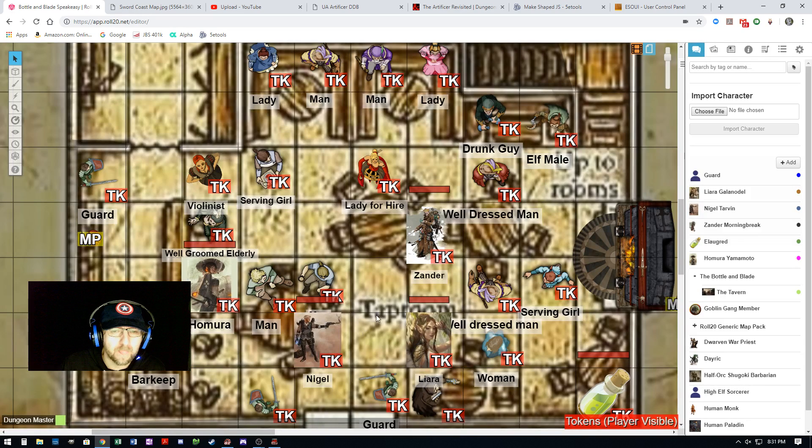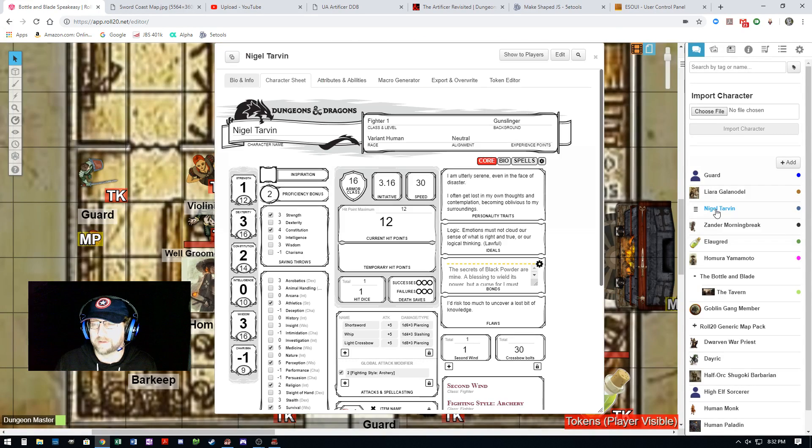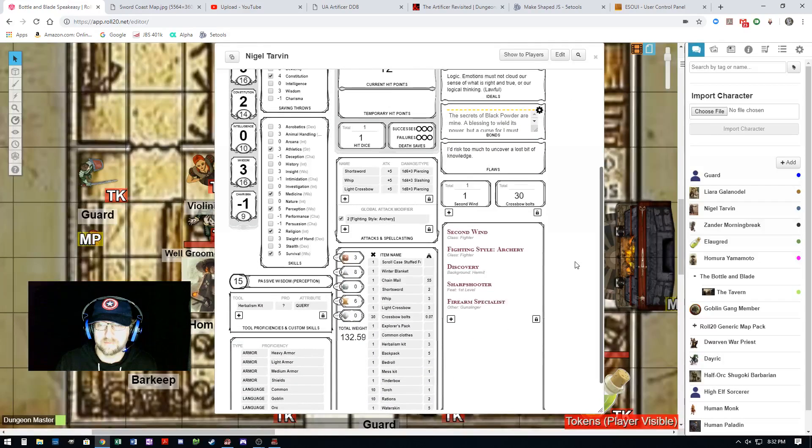There is ammunition tracking — it's an API script that is included in the game. I made sure that I turned that on for our game here, so you should be able to go into your character and make sure that it's active. I will show you how to do that. The only thing you have to do is match up the exact spelling of your ammunition.